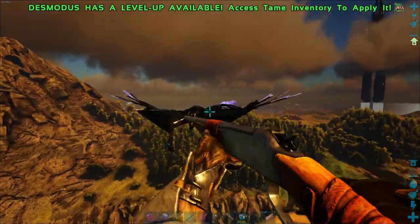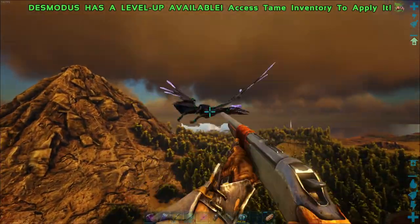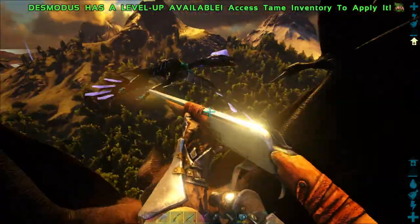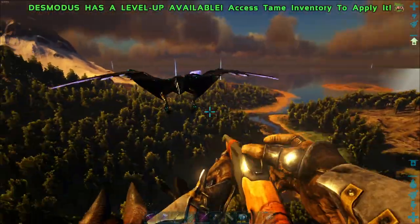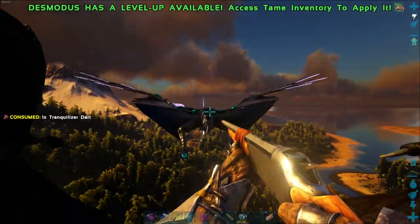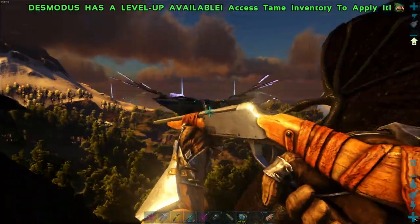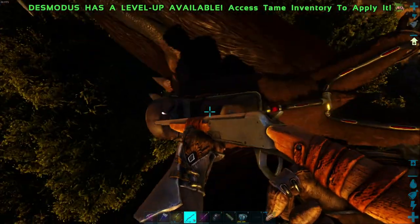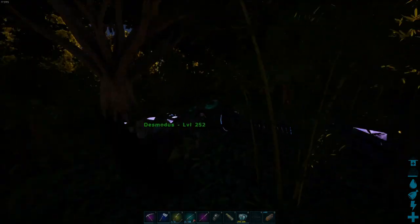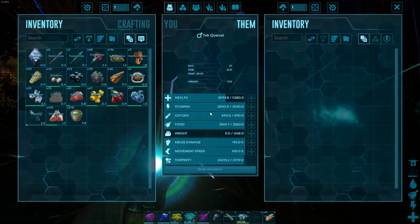There we go. That's another one. Let's see what this guy's at. Oh my god. Could go - definitely can hit some more. I just don't want him to fall in the river here and get swarmed by rexes. I'd rather have him collapse up in the forest. I keep wasting darts and they're expensive. Oh, there he goes. I think he should be good.